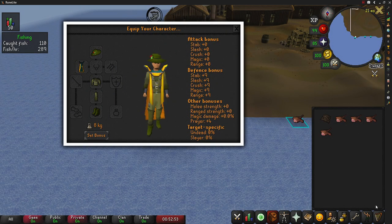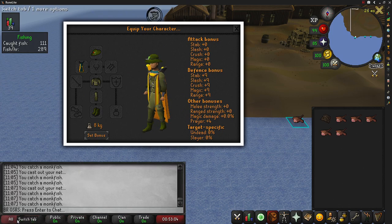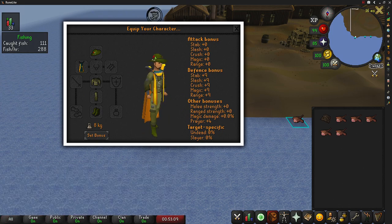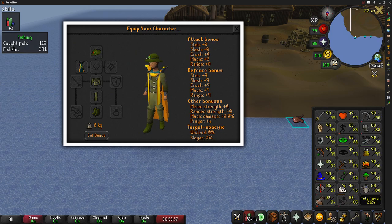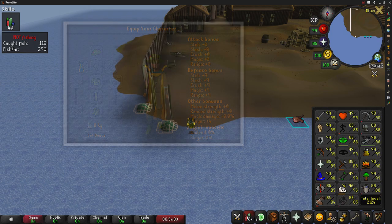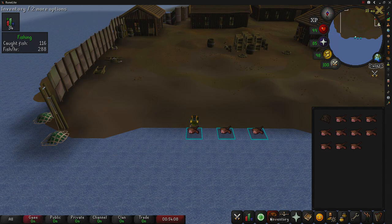My gear setup is on screen. I have the full Angler's outfit. I do not have the Rada's Blessing, but I'd recommend bringing one if you have it as it gives you a slight chance of catching an extra fish. I've gone with the Fletching cape, but you can wear any cape or anything else in your armor slots as long as you have the Angler's outfit. For my inventory, all we have is a small fishing net, which is required to catch monkfish.